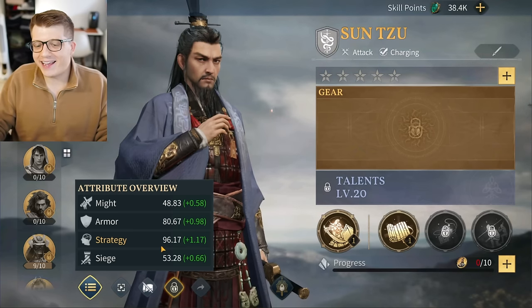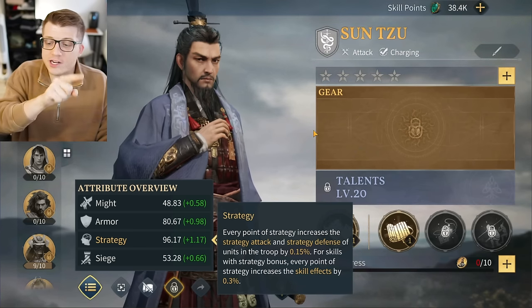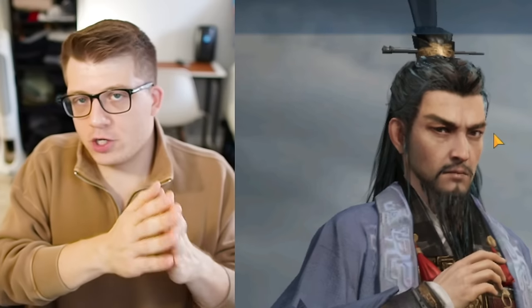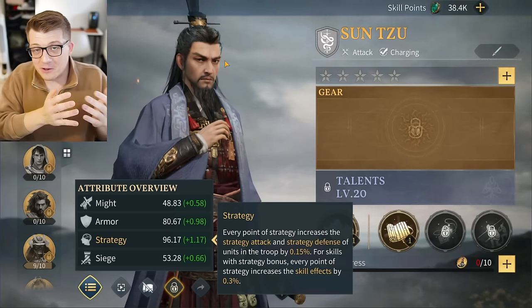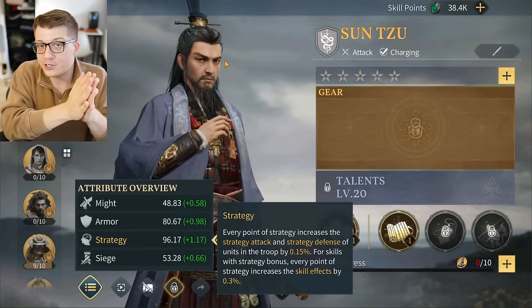Sun Tzu's commander skill deals strategy damage to targets and enters the Ultimate Strategist state. Strategy is his highest stat. Tapping it says every point of strategy increases strategy attack and strategy defense of units by 0.15%, and for skills with a strategy bonus, every point of strategy increases skill effectiveness by 0.3%. Drawing a Pokémon parallel: in Generation 1 — Red, Blue, and Yellow — you had attack, defense, and special.